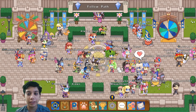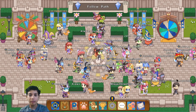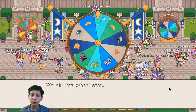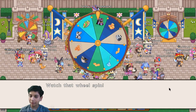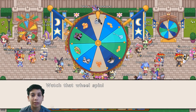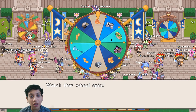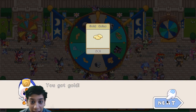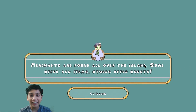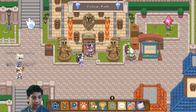Hey guys, this is One Dr. Genius and today we are playing Prodigy. I'm gonna spin the Twilight Wheel. We're in Lamp Town. Do you want to spin the Twilight Wheel? Yes, I want to spin it. What will we get? Please use the amount of gold or a pet. Gold, gold, gold, gold - 941 gold! Oh my gosh, that's a lot. 941, oh my gosh!